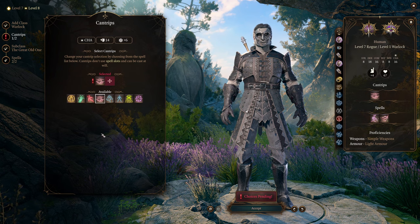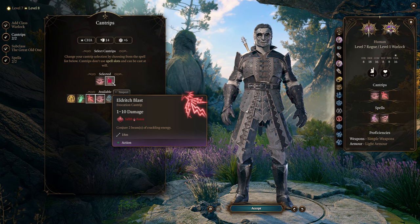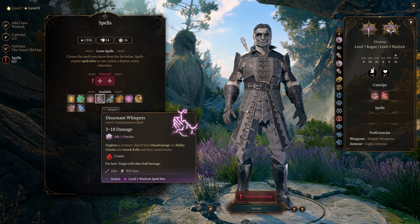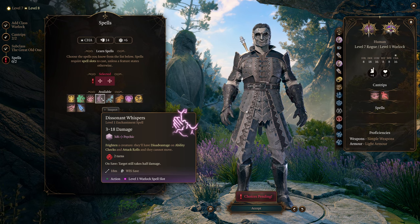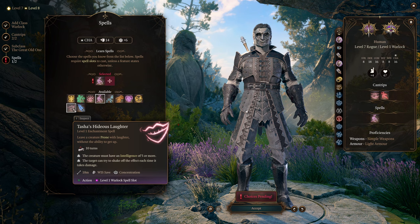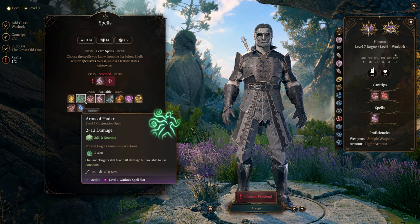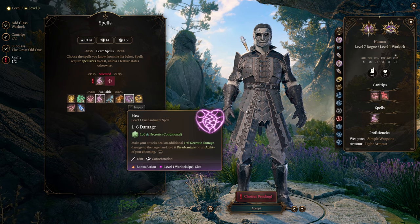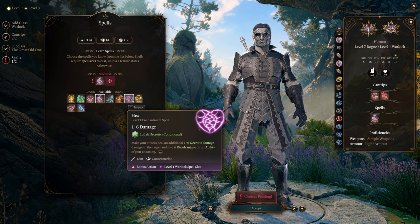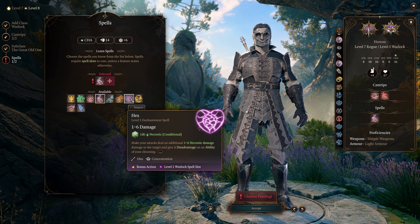For your cantrips, you can take whatever you like. Friends for advantage on Charisma checks is always nice, and Eldritch Blast is always a solid option since we're mainly focusing on close-quarters combat, but it handles ranged targets well. For your spells, Dissonant Whispers is a great spell — it does psychic damage and frightens creatures. The magic aspect of this build is based on fear. Tasha's Hideous Laughter, Armor of Agathys for tankiness, Arms of Hadar, or even having Baal as your patron are fun options. I'm going to go with Hex, as it allows additional damage at the cost of concentration and can inflict disadvantage on an ability check — giving an enemy disadvantage on Wisdom saving throws and then going for the fear effect is a powerful combo.